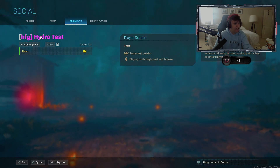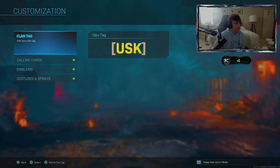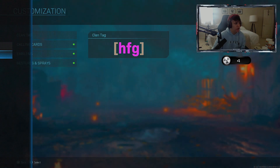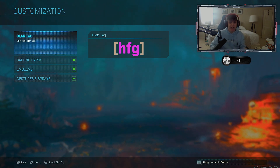Once that regiment is created, as you can see, our clan tag is now purple. Just to show you guys, we'll go to our Barracks, go to Identity, switch clan tag to 'HFG,' and there you go — your clan tag is now purple.